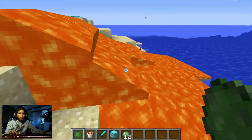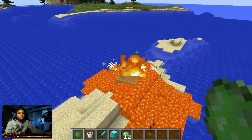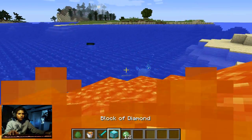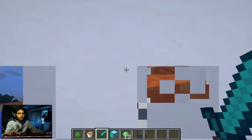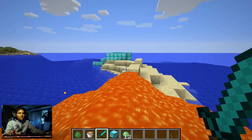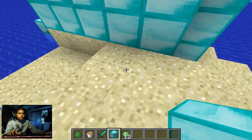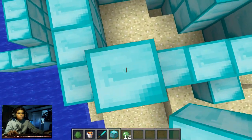Slime sticks to the lava until it dies. The big ones die first, then the medium ones, then the small ones. When you kill them you get slimeballs, which are fairly useful. We can also get a block of diamonds.